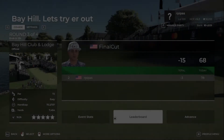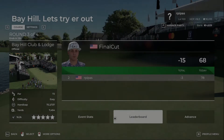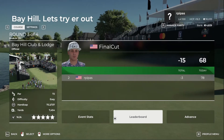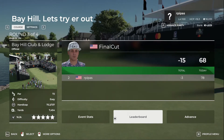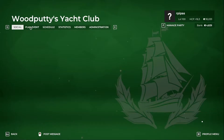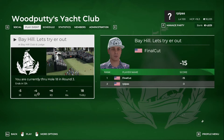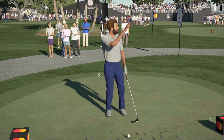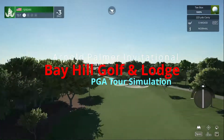Welcome back, here we are round number four over at the Arnold Palmer Invitational playing at Bay Hill Club and Lodge. Round one we shot minus five, round two minus four, round three very difficult conditions we shot plus six, bringing our total score to three under par. We are going to get round number four started here in just a moment, hopefully we have a better one.